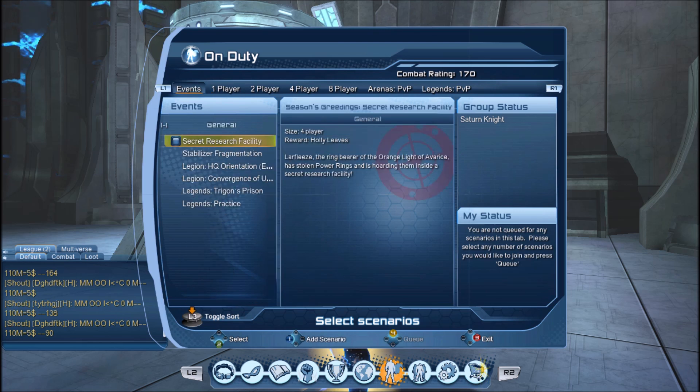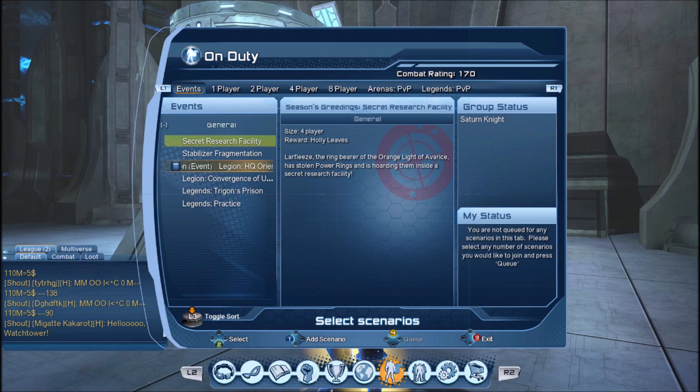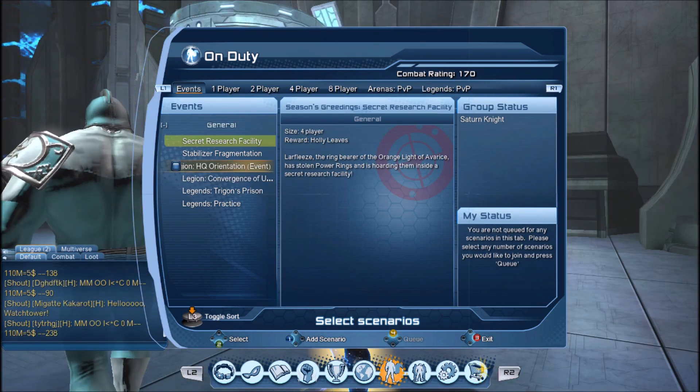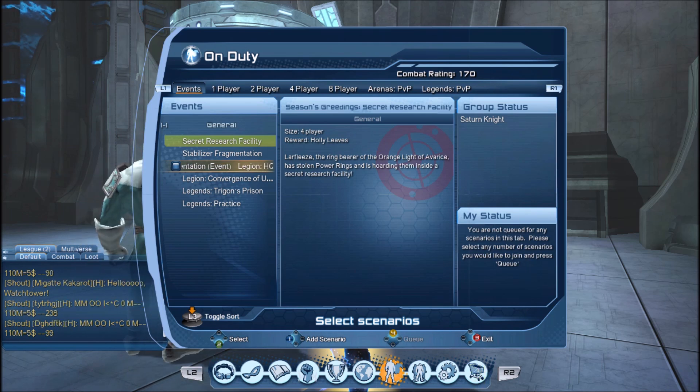As a free-to-play player you can access all the missions in the events tab. Right now the current DLC is the Legion DLC. Normally there are at least three or four missions with a new DLC, but they've been giving us fewer and fewer missions — in the case of the Legion DLC we only really have two missions, though there are also missions in the open world.